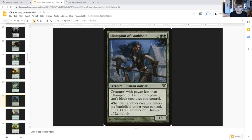Champion of Lambholt costs one generic and double green, human warrior one-one. Creatures with power less than Champion of Lambholt's power can't block creatures you control. Whenever another creature enters the battlefield under your control, put a plus one plus one counter on Champion of Lambholt. As you're creating tokens, your opponents are going to have more and more problems because this is getting bigger and bigger — and if they don't find big creatures or removal quickly, they're going to die fast.